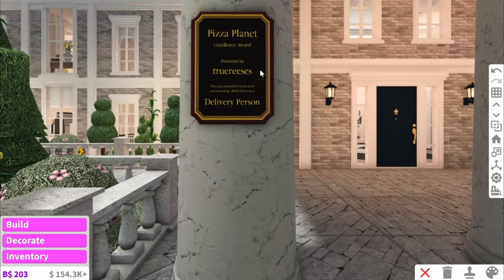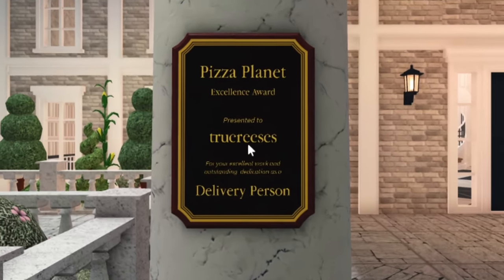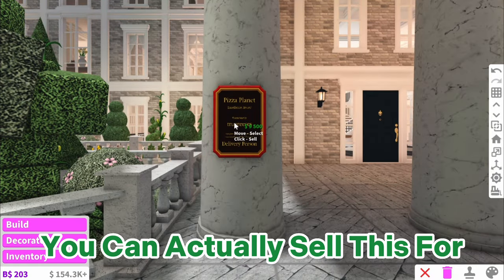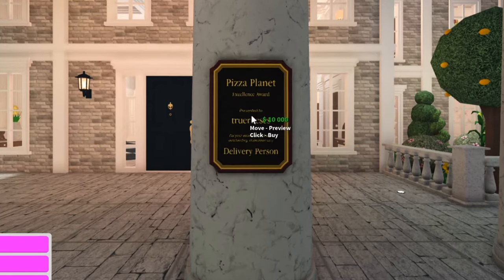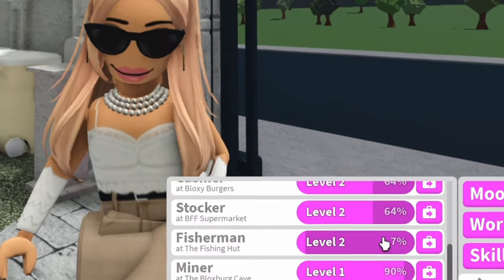When you reach level 50 on any job, you're going to be rewarded with a plaque that says 'Excellence Award' presented to your username. If you're feeling like you want a bit of quick money, you can actually sell this for $9,000. And don't worry — if you want to buy it again later, you can rebuy it for only $10,000. You will get this for every job that you reach level 50 at.